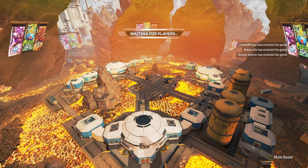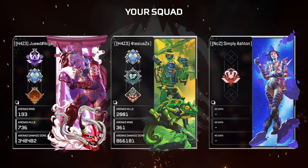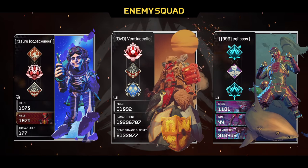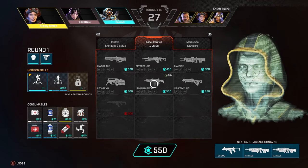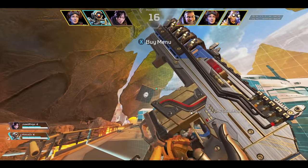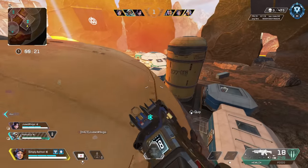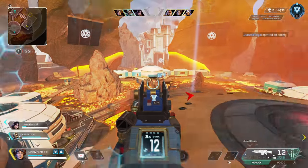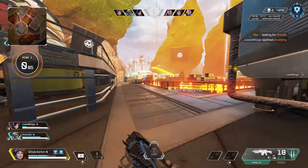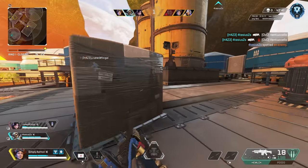As we load in, Dome is gonna be the map for today's episode - not a bad map, I quite like the way Dome plays. We've been blessed with some decent teammates, that's always a good sign. The other team is a decent team though, so it's not gonna be an easy first game, especially with the Hemlock and P2020. We can afford the Hemlock on the first round. Being assaulted by Pathfinder here - some great Hemlock shots to start off with, good shots on that guy to take him down.